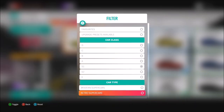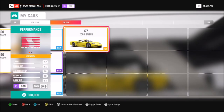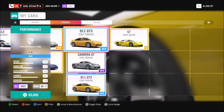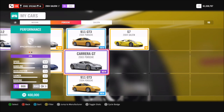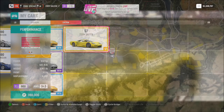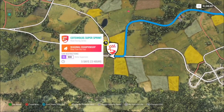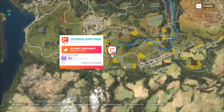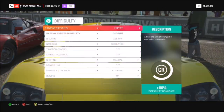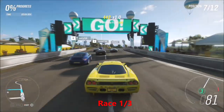Go into your garage and filter what you've got — you want it to be S1 class. My recommendation would be to tune a lower class one up. The Maserati MC12 is a great one, the Porsche 911 GT3 is also one, but I ended up with the Saleen S7 because that's just my personal favorite.